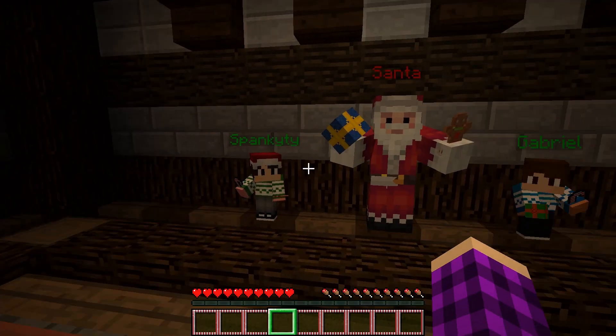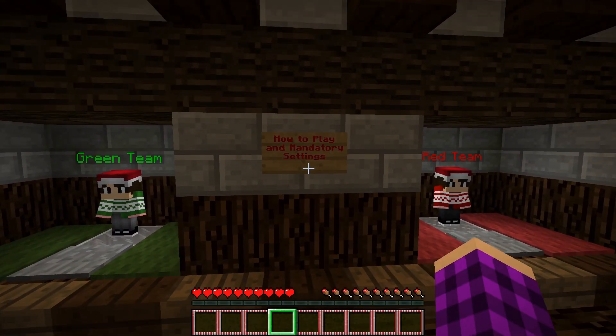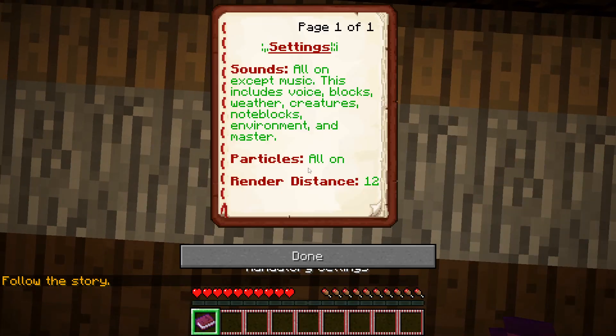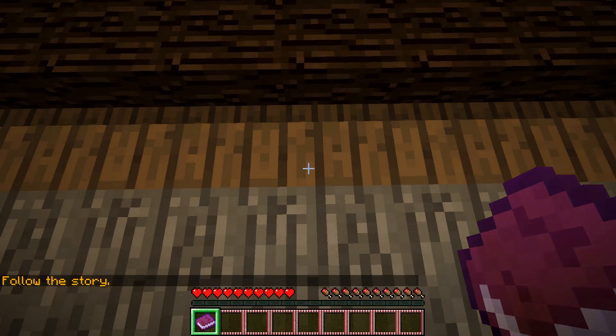We just loaded in. We got Santa, Spankity, and Gabriel in front of us. There's how to play and mandatory settings - follow the story. Sounds all on except music; this includes voice, blocks, weather, creatures, note blocks, environment, and master. Particles all on and render distance 12.